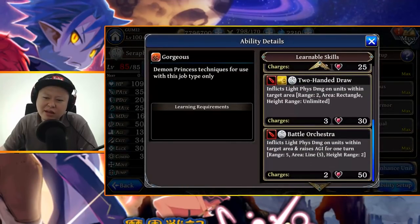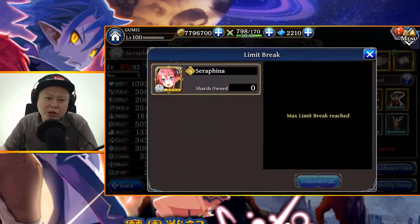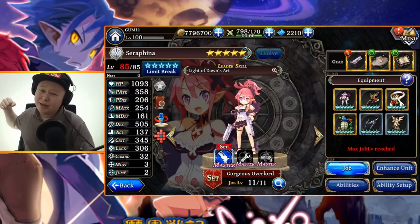If only she had something like Pinpoint Shot with a stop effect, maybe AOE, she'd be very useful — but with this build, the answer is no. If you're asking whether she's worth getting: not at all. She's totally skippable. Maybe get her once for collection, but don't bother limit breaking her — she's not going to be great even at level 85. That's all for today's video on Seraphina, one of the Disgaea collaboration units. Thanks for watching, don't forget to leave a like and subscribe, and see you next time!